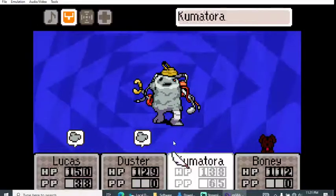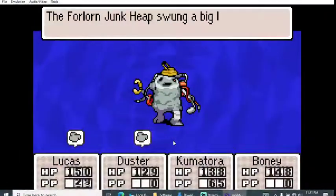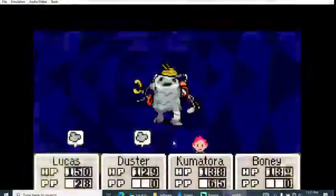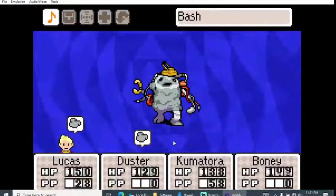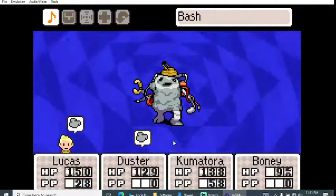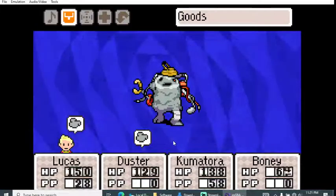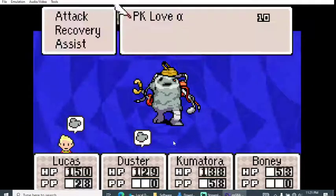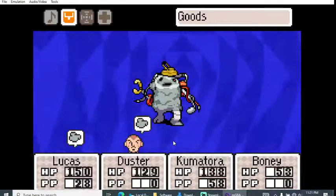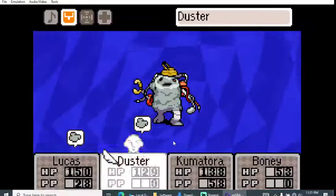A cup of pork noodles here. I wish there was a way for extra health not used by one character to be shared or saved for another character — that's a minor annoyance. PK Love again, and another cup of pork noodles for Boney. PSI Thunder.